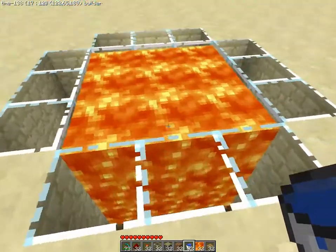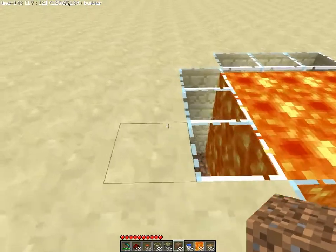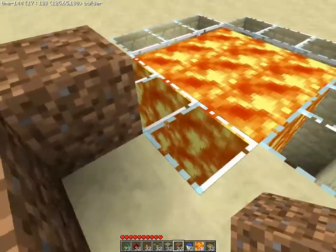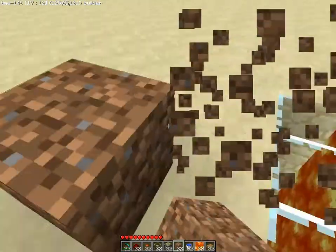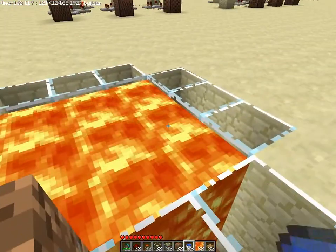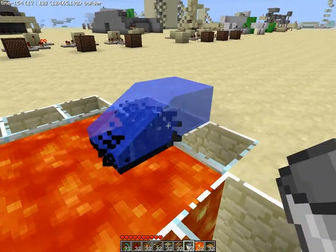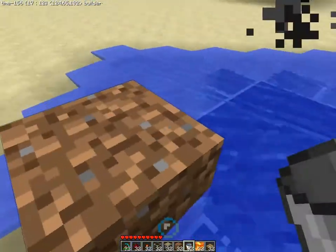So when you've got lava below lava, this is what you do. I'm just gonna make this here so I can stand close, like this. So you put your bucket of water beside the lava and it will turn everything into obsidian.